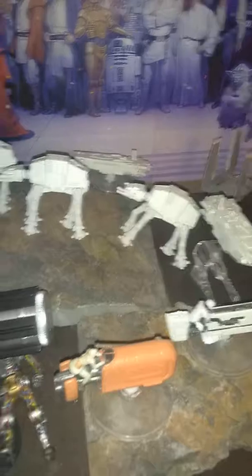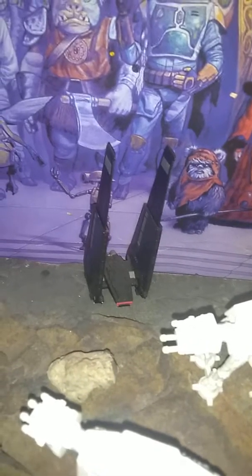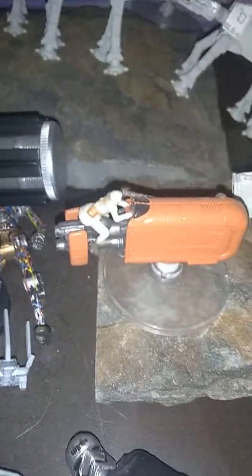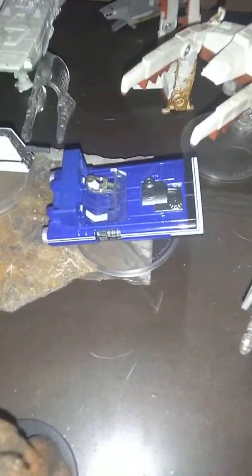And then we have an assault force of AT-ATs. That is Kylo Ren's shuttle there. We have a First Order dropship there, and another dropship. We have a freighter ship, I think, from Solo. In the middle here we have Rey on her speeder, a Stormtrooper on the new speeder, and Solo's blue racer speeder.